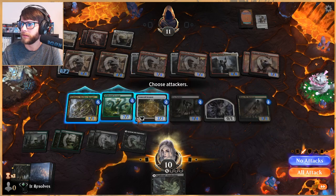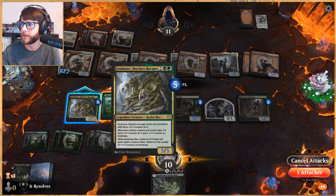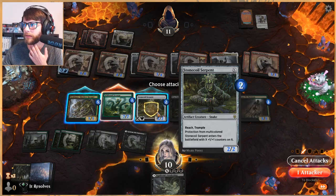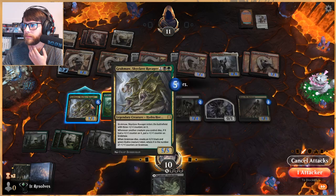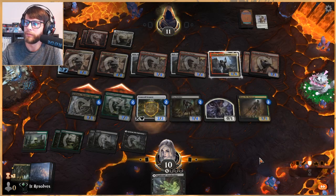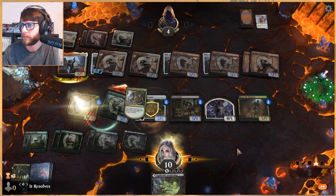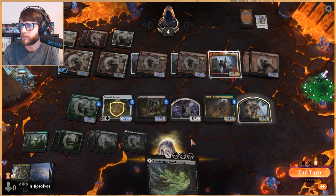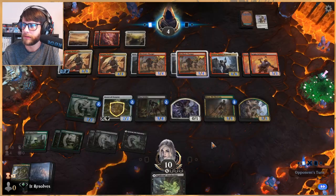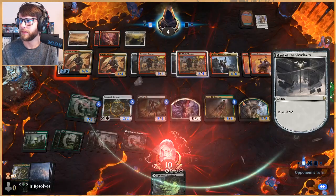Well, no, we can't even do that. We should have given something haste — we might have missed lethal there. Six — they could have blocked — five, six, seven, eight, nine, ten. No, okay, so they wouldn't have. We lose here — they've got a flyer and ways to just kill stuff. I do really like Grakmaw though — that is such a cool card. They just attack here and they've got enough, so I'm going to concede. They've got plenty of ways to get through their damage.